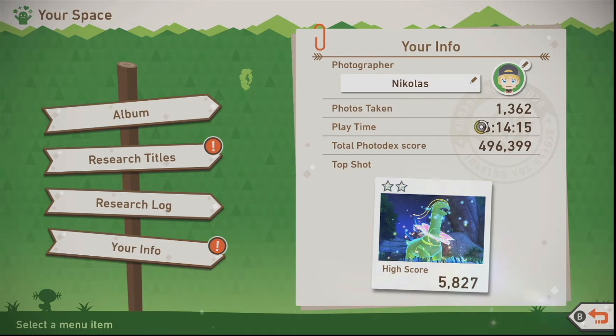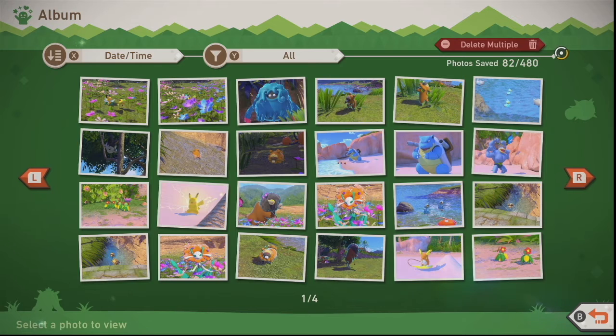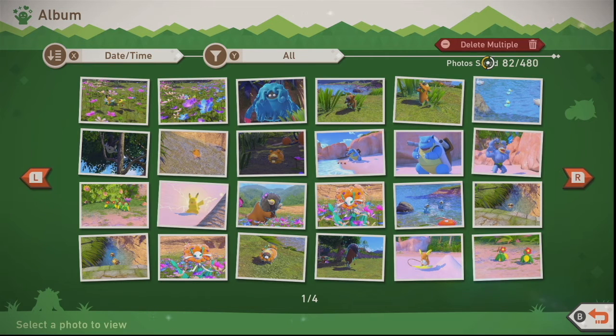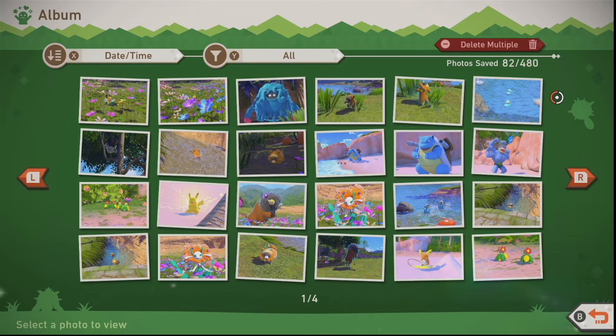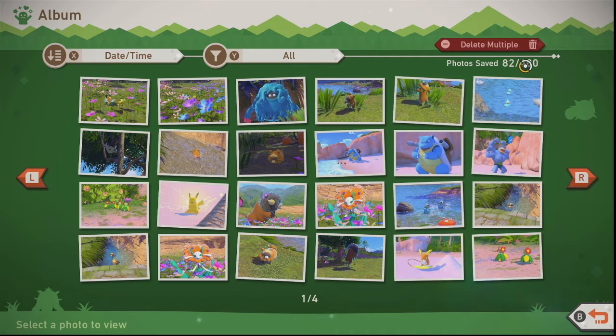I took 1,300 photos, which is quite okay — not that much. I've never managed to finish up my whole film in one round. One thing I really liked: at the beginning you only have 42 photo slots, but for just 200 megabytes of SD card storage on your Nintendo Switch it allows you to go to 480. You can dump them onto your SD card and import them to your computer, Google Photos, or OneDrive. At around 475 photos it'll ask if you want to extend again.